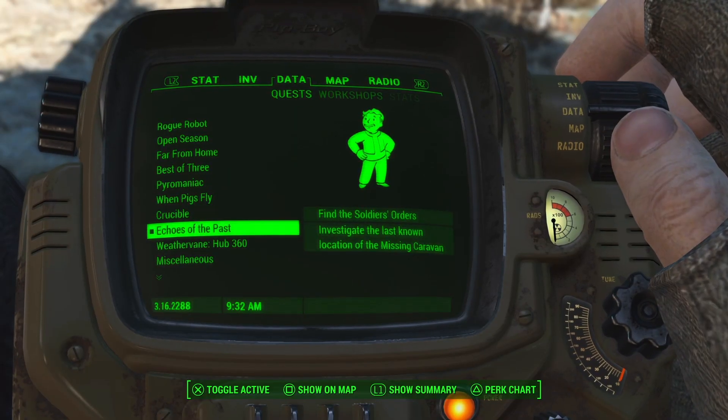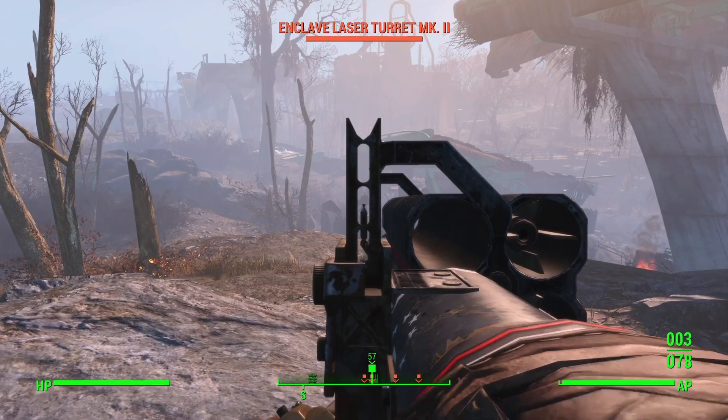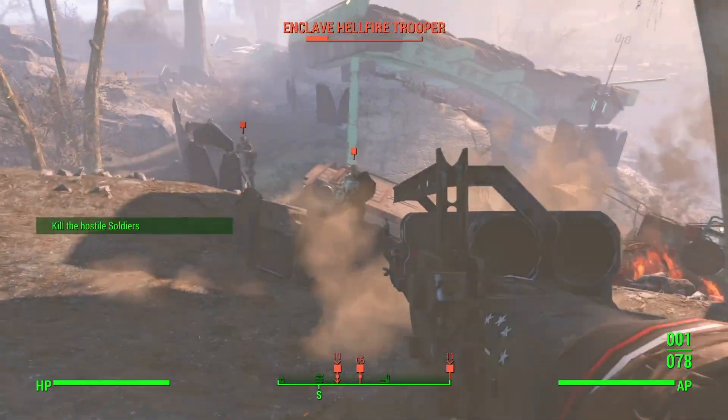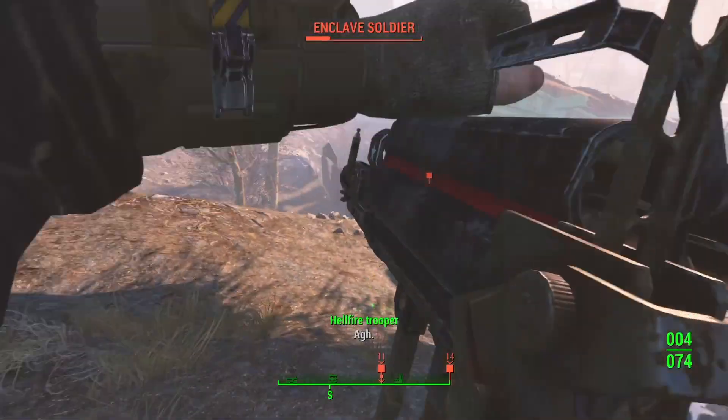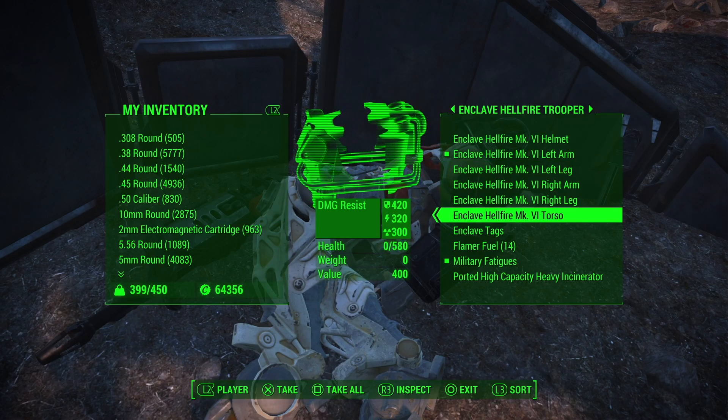After accepting the quest from your Pip-Boy, head to an unmarked spot on your map to search for a missing caravan. Upon arrival, you will be greeted by some pretty tough enemies in really strong power armor, but after defeating them, make sure to loot them and take the power armor for yourself.